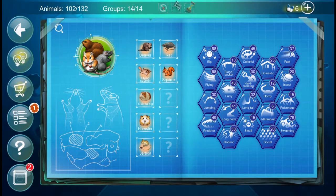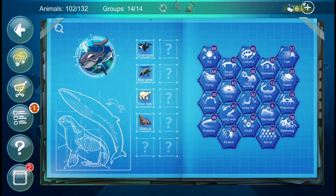We don't have a meerkat already, do we? No. So we'll move on to the things I know do work — the marine animals. We want to open up this screen here. We actually have 102 animals out of 132. The first combination is Grampus and Domestic.